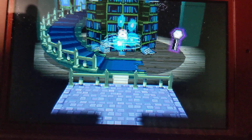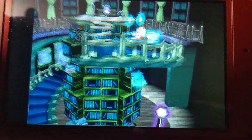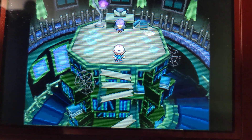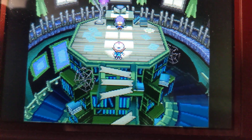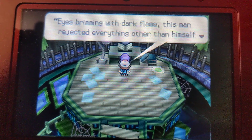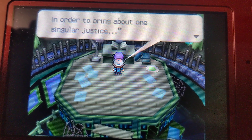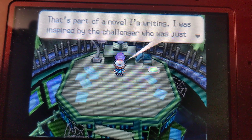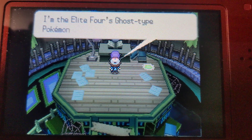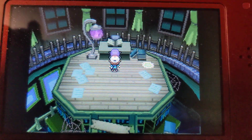There are very unique animations for going up to the rooms where each of the Elite Four are located. We are whisked up here and we have Chantel, the first member of the Elite Four. Let's talk to her and get things started. She says she was inspired by a challenger who was just here. She introduces herself as the Elite Four's Ghost Type user, Chantel, and says she shall be our opponent. David versus Chantel — let's do this!